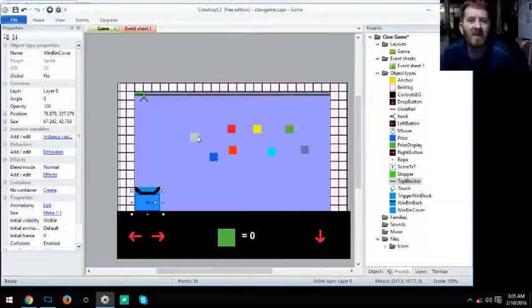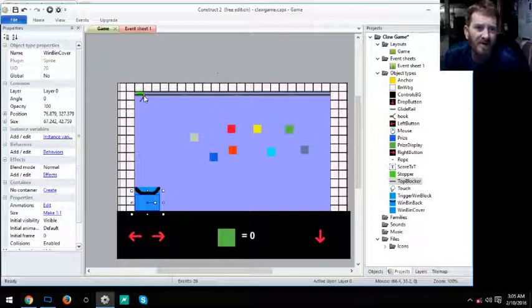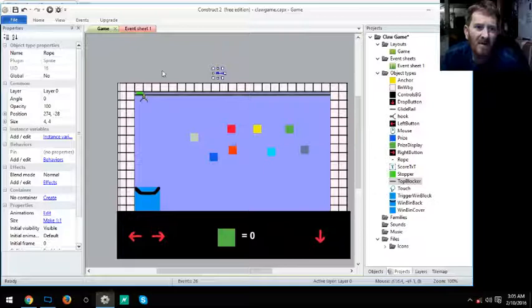Quick recap: make sure Physics and Pin are enabled on your prizes. Make sure image point is set to the middle of your hook for the anchor and rope. Your rope and anchor can start anywhere — once the game runs it'll move them to the correct position. But to avoid the rope looking wrong at start, set it to the right location and set it invisible.